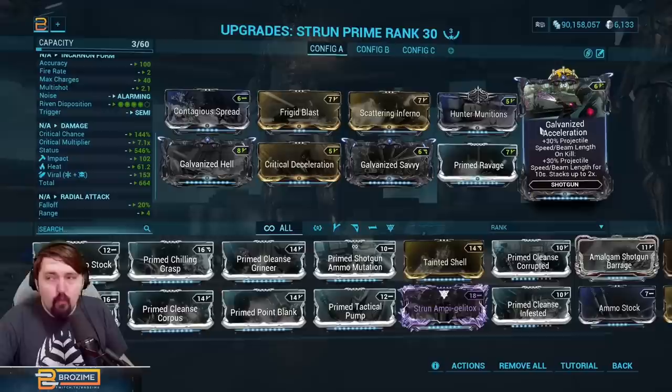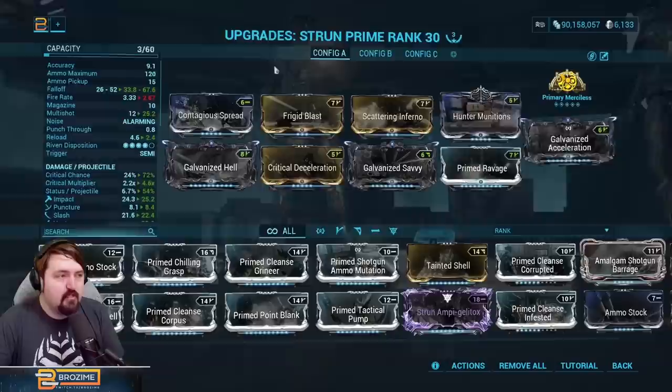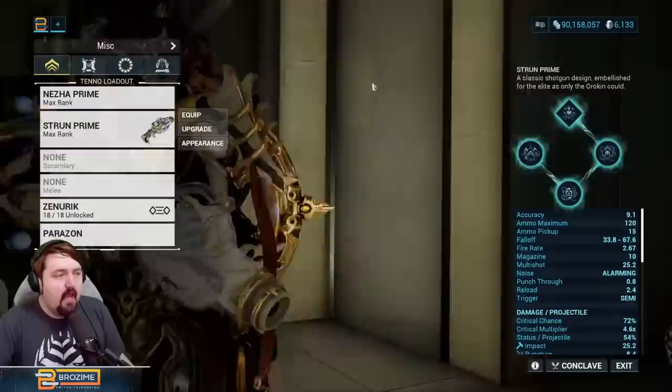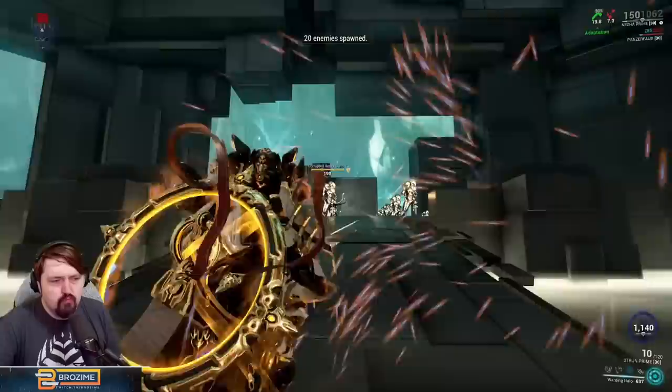Galvanized Acceleration is worth noting — very convenient especially in main mode for extra range, improving falloff distance. For shotgun weapons, projectile speed increase actually makes falloff better, which is where it's most notable, though it works for all weapons. This makes damage carry a bit further, which is convenient. Overall this is like a much stronger semi-automatic Opticor.